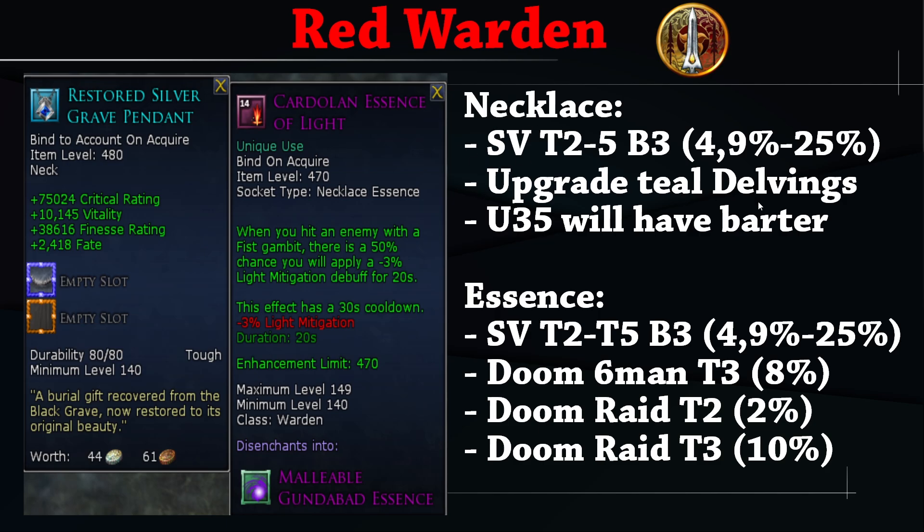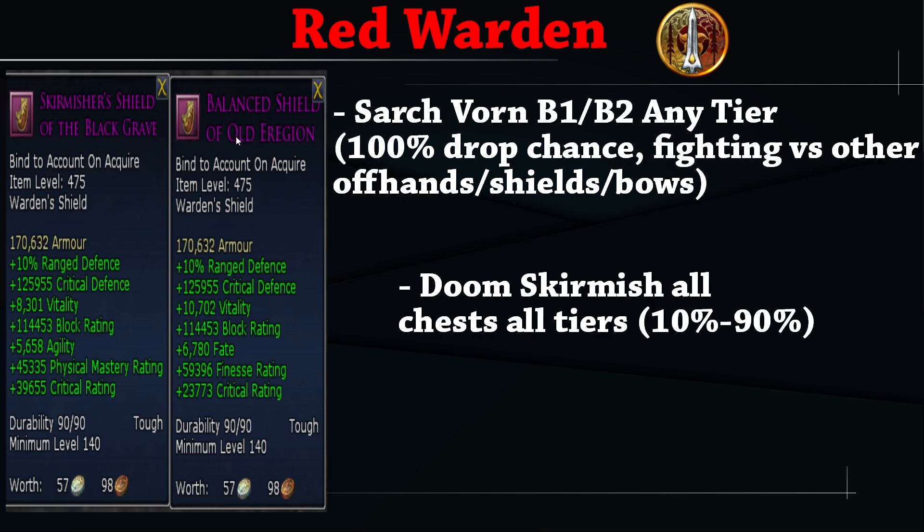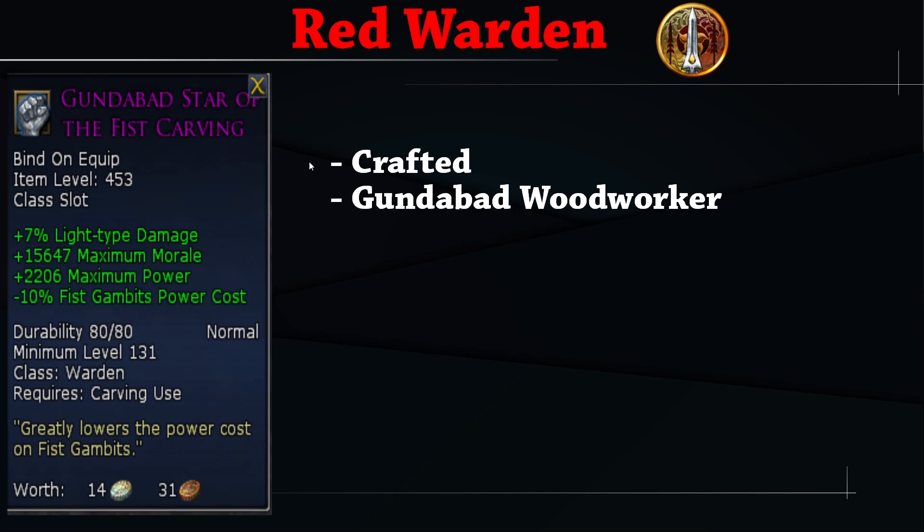The Cardolan Essence of Light gives a 50% chance on Fist Gambit hits to apply a minus-3% light mitigation debuff for 20 seconds — a must-pick for Warden, increasing DPS with light bleeds and light damage. Get the purple necklace from SV, upgrade to teal through Delvings; Update 35 adds a barter. Essence from SV or Doom. Best pocket is the Jeweled Bell; otherwise the Hidden Horde Stylish Locket. For the shield, the Balanced Shield of Old Eregion from the Doom Skirmish is best if you need finesse; otherwise the Skirmisher's Shield of the Black Grave from Sargeworn boss 1 or 2. For the carving slot, use the Gundabad Star of the Fist Carving for light-type damage, crafted by Gundabad Woodworker.